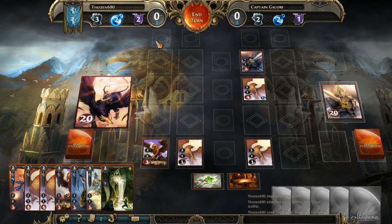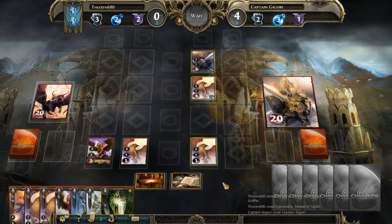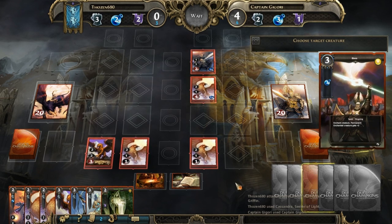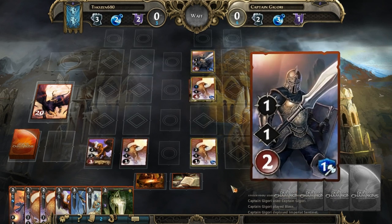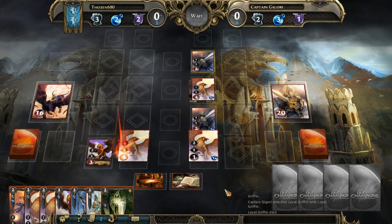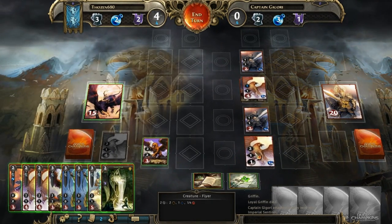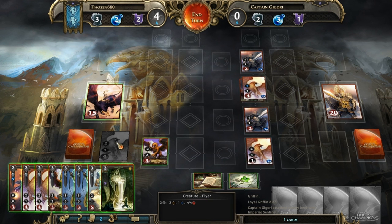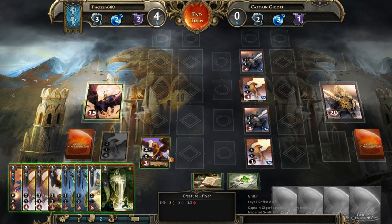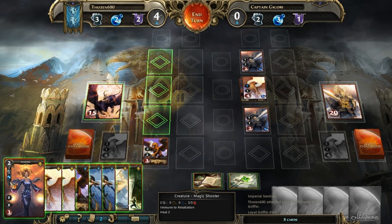This is where it gets pretty intense. He just buffed that creature — creatures can attack the turn they come into play, just so you know. He did kill one of my creatures off, and mine didn't do the retaliation feedback. Based on that, I can kill this one without taking any damage — that's definitely a no-brainer.